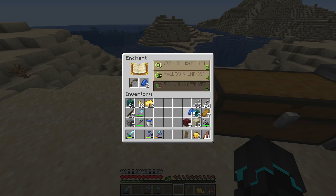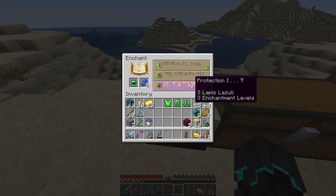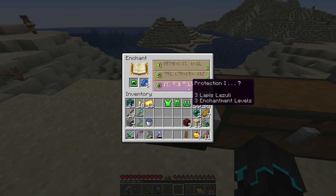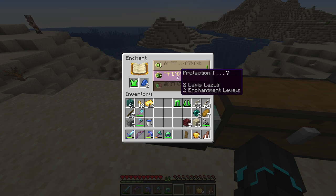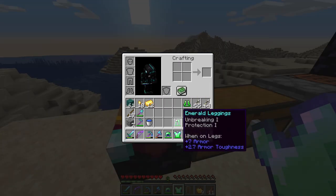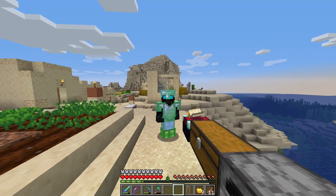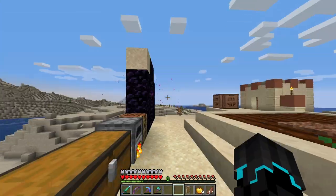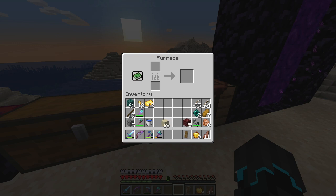I'm going to go ahead and do two levels on the bow — actually just power one. Taking the armor off: helmet — we could actually do level three enchantments on all the rest of the armor. Sharpness and knockback on the sword, power on the bow. Oh no, I don't have enough lapis now. The boots are not enchanted, but the rest of the armor is. I did a stupid — I forgot about that.